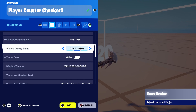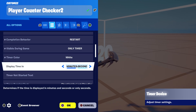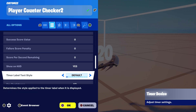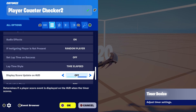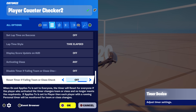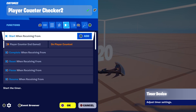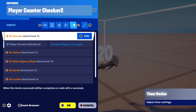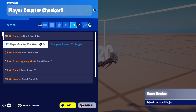You might want to have the timer set to hidden — it's only shown here because it's a tutorial. But if you want to show it and it works for your game, go for it. We're going to start when receiving from the player counter in-game on player counted. On success we're going to send an event to the player counter to compare players to target.